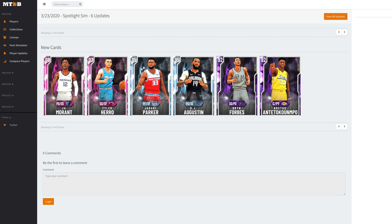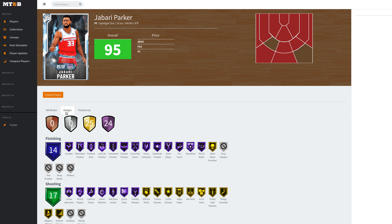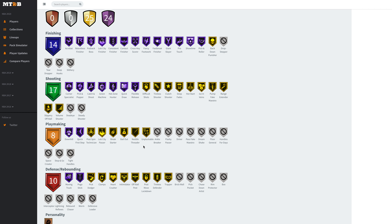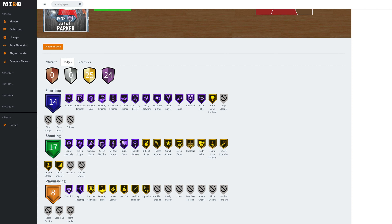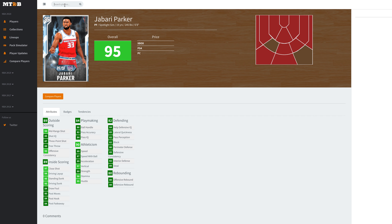We've got Jabari Parker. He's got a good mid-range shot and a good three-ball. Every single one of his stats is above 80 overall, so none of them are bad per se, but he just doesn't excel in anything. I think he'll be usable if you're a big Jabari Parker fan, but I don't see any real purpose for him. Hall of Fame Quick Draw could be a game-changer if his release is fantastic. But if you're looking for a Jabari Parker type card, just get Rui Hachimura — he's got almost identical stats.